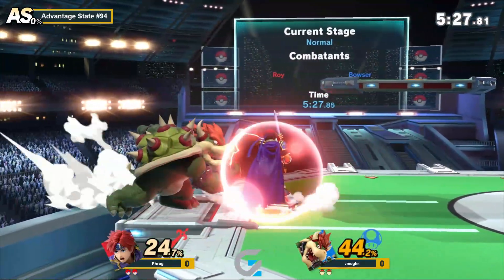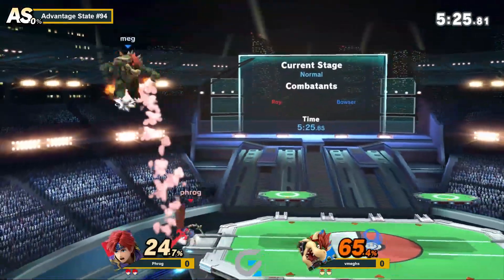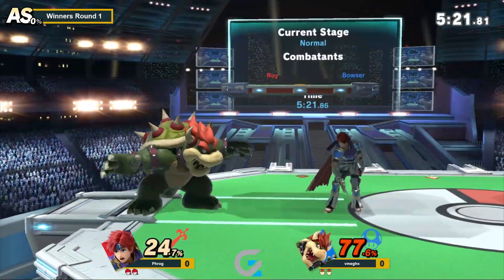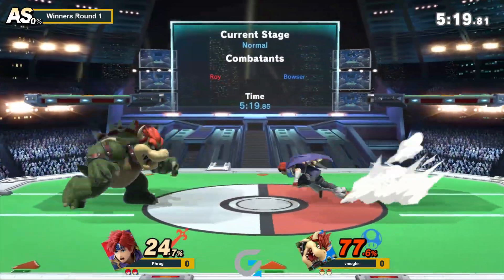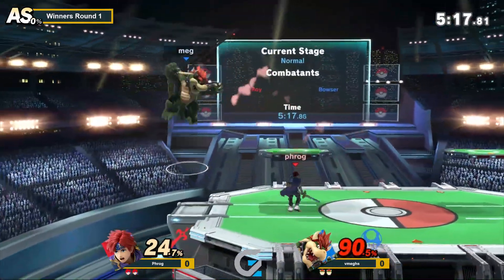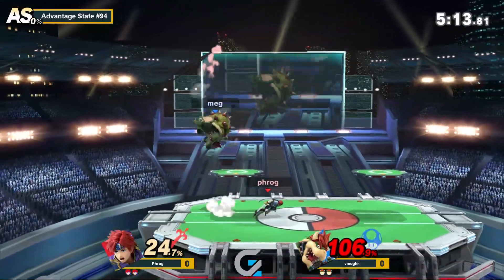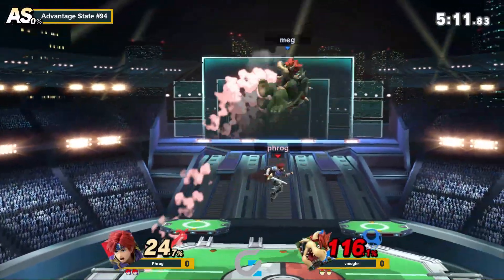Up special out of shield is pretty good in this matchup against Roy's jab if he's not spaced super well, because Roy jab is fresh at minus eight by the way — don't let all-offense frame data fool you. Bowser's tech-in-place is terrible. Almost every Bowser main techs in place more than they do anything else just because every other option sucks.